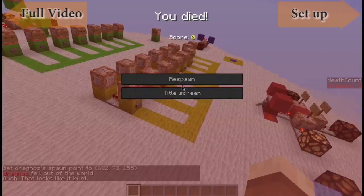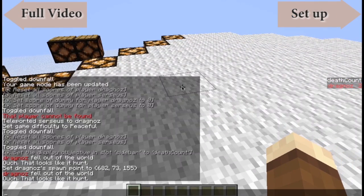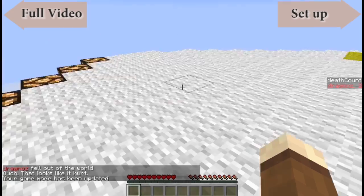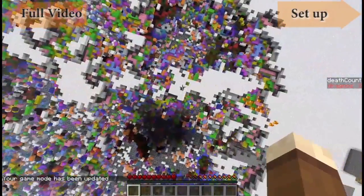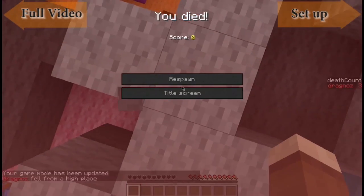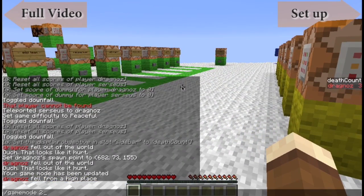I'll just set a spawn point. If I die again, you'll see I now have a death count of two. If I switch to spectator mode and take a long leap, you'll see my death count is now set to three.